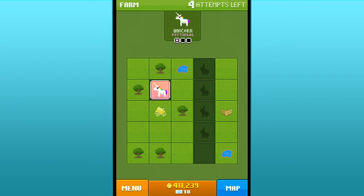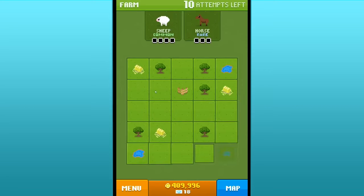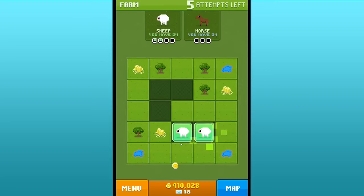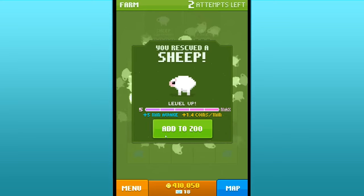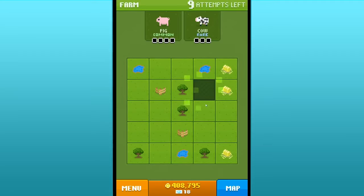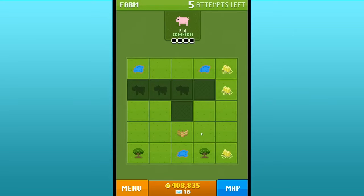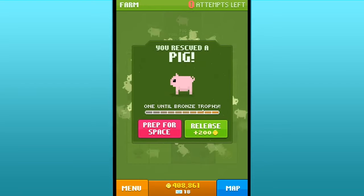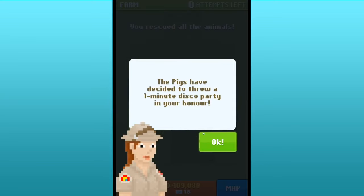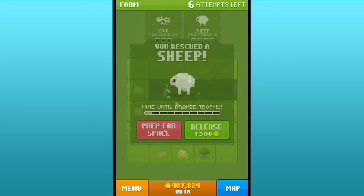Got a little bunny - prep for space? Is that an option? Unicorn - I'm trying to remember what pattern you're in. I got the unicorn! We're only one away from leveling up on all the unicorns, that's awesome. There's my sheep - Mr. Sheep, where are you? There you are - we're going to prep you for space! We needed to replace a sheep, I get it now. And we were one away from a horse - I didn't realize we hadn't finished the farm rescues yet. Oh, and here's another sheep - let's prep this sheep for space!